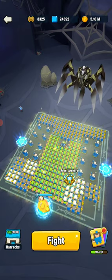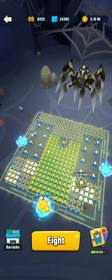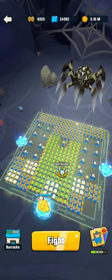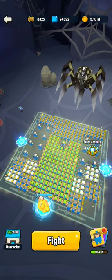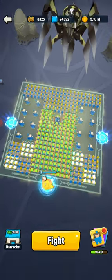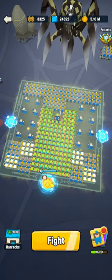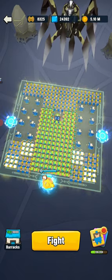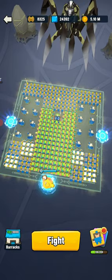If you put too much ranged in a big clump — so if these four were also Taurus Witches — then she'd bomb those rather than the skeletons. Peltas are good because they'll fan out around her and they won't form a group. But yeah, this is what I've been going with.